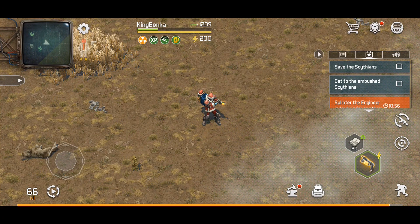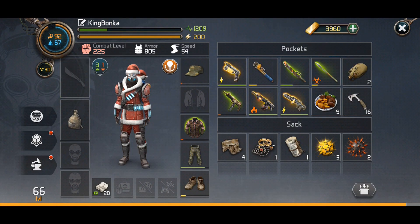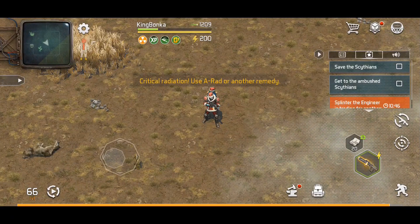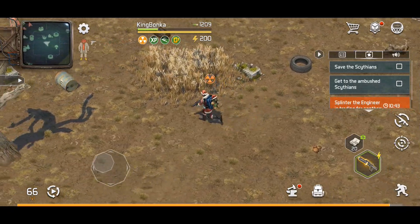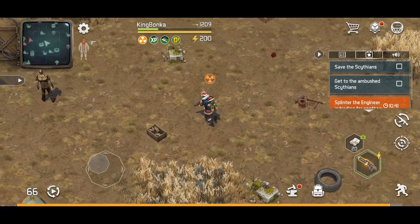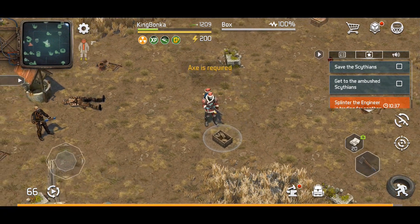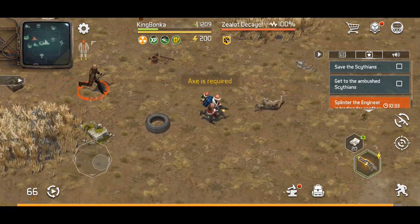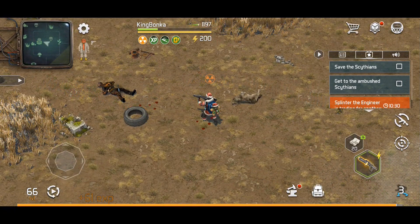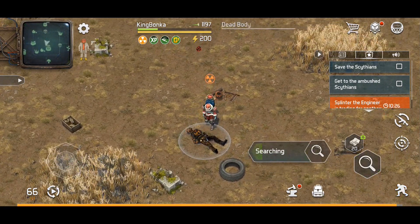On the next enemy, let's use the PMA Static electric weapon. This thing has a pretty decent fire rate — just lay into him. Wow, okay, this is a sweet weapon.